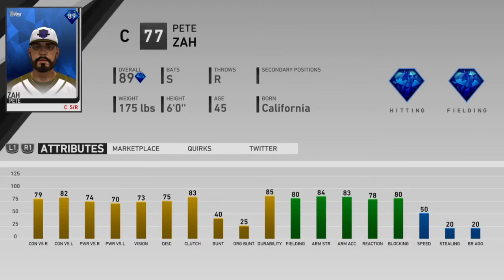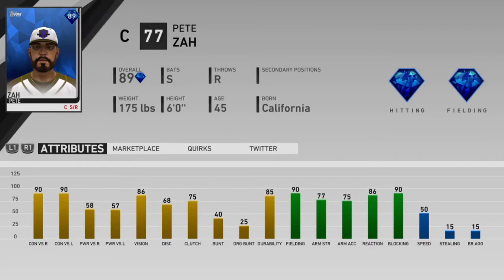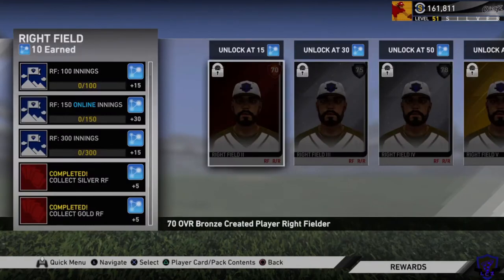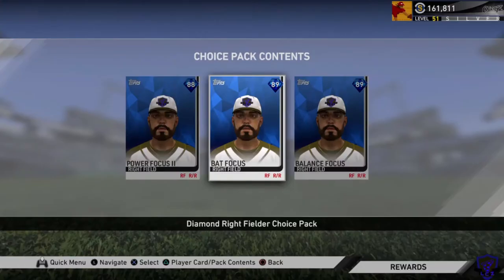This is one of the more controversial topics because some people think it's cheesy and unrealistic. They don't really like the fact that it's not a real MLB player and you're kind of giving yourself an advantage based on this player. But everybody has a chance to use them — it's basically a level playing field. And if you don't use one, you're going to be at a disadvantage in some way.